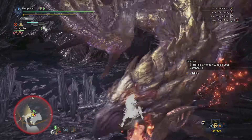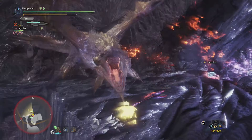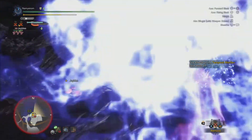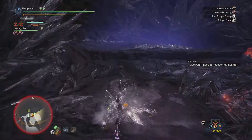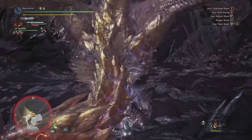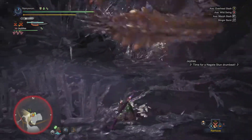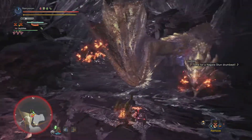There goes my palico coming in clutch with the buffs. Here comes the big explosion. This fight is similar to the Silver Rathalos in the way that it only stays in this area — doesn't go flying around, doesn't move around much. Some would like the breather in between. Sometimes you've got to sharpen in the middle of the fight, but I like it as opposed to chasing the monster all across the map.